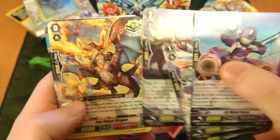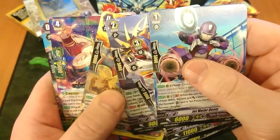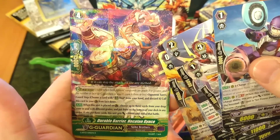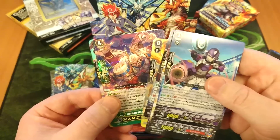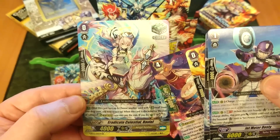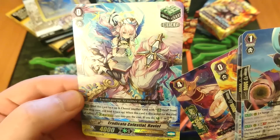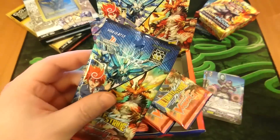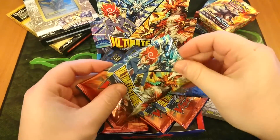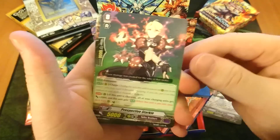We've got a Fire Chase Dragon there, and — boom! — Durable Barrier Hecticon Gaius. And then for our last card, Eradicate Celestial Ravio. That is a gorgeous looking card right there. All right, next pack. As you can see, I am opening these up with scissors because that's the kind of mood I'm in right now — I don't feel like tearing these packs to shreds in this opening.